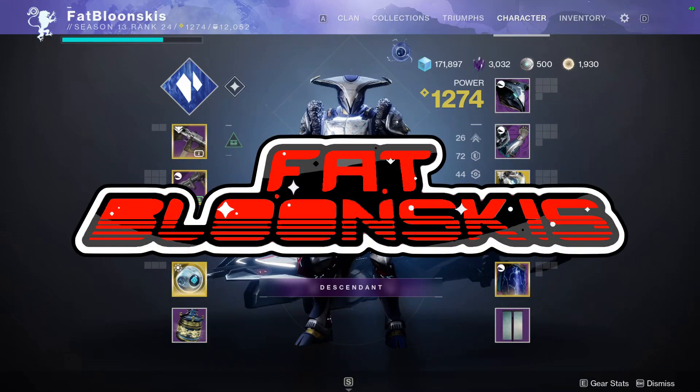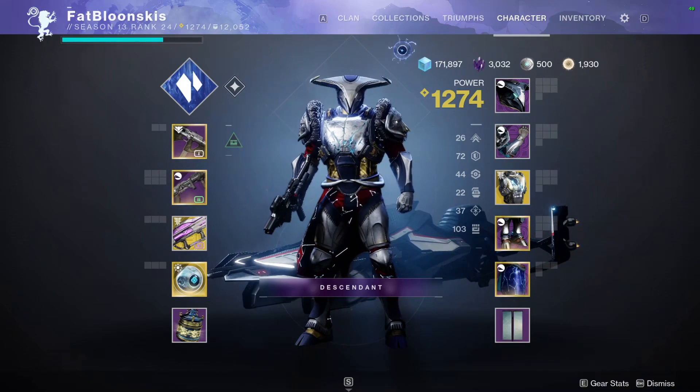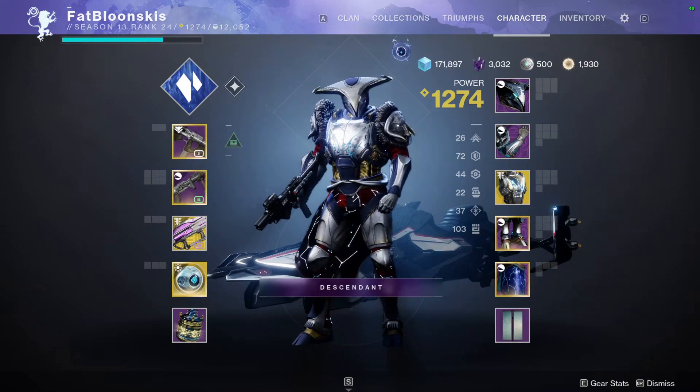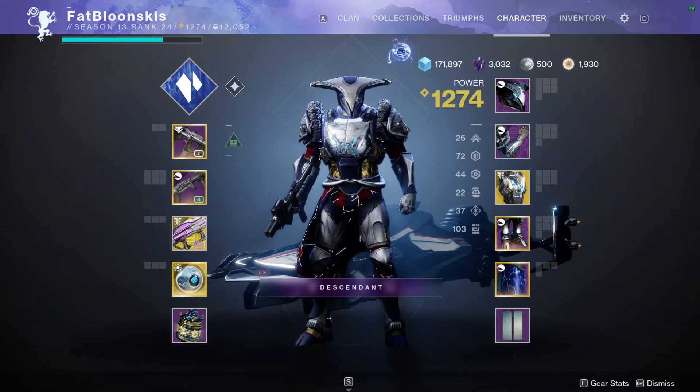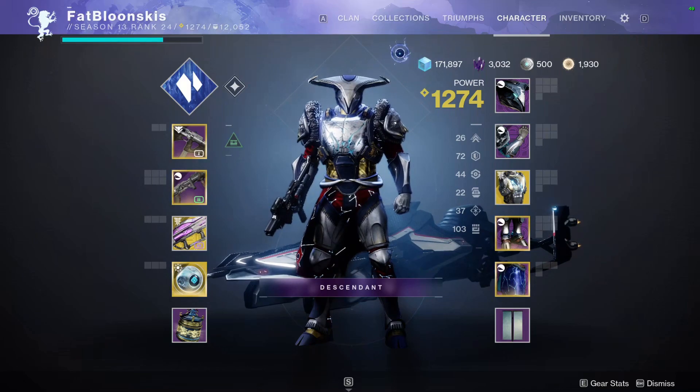Welcome back to the channel. Fabulinski's coming at you with this Howl of the Storm aspect build. We're going to focus heavily on the new Titan aspect Howl of the Storm, which gives us a new Titan ability — whenever you slide and use your melee at the same time it does like an uppercut and stasis crystals come out in front of you. It's really cool looking and a lot of fun, so let's break it down.